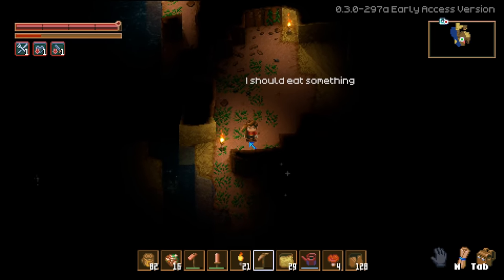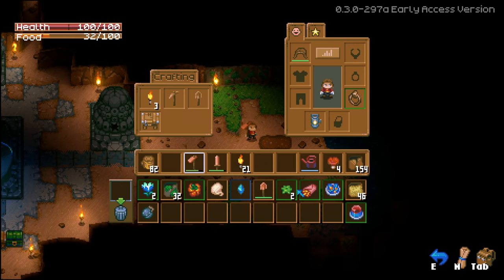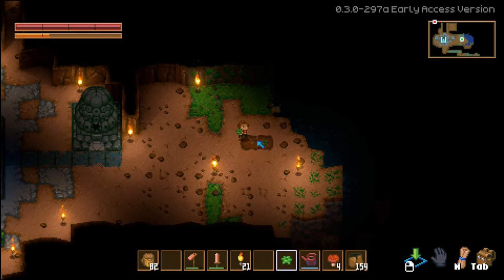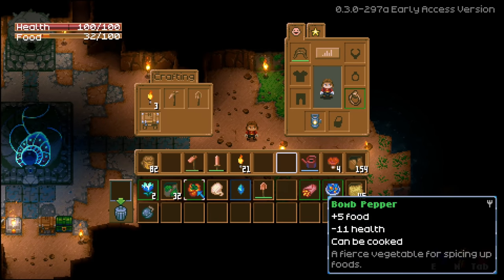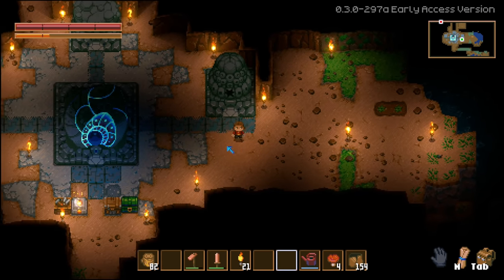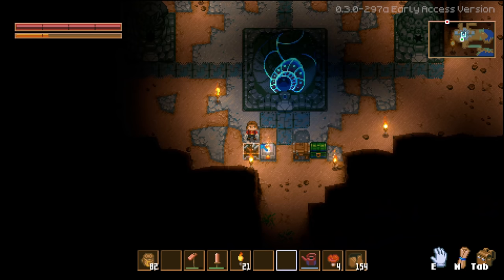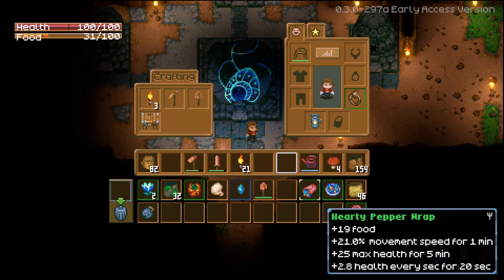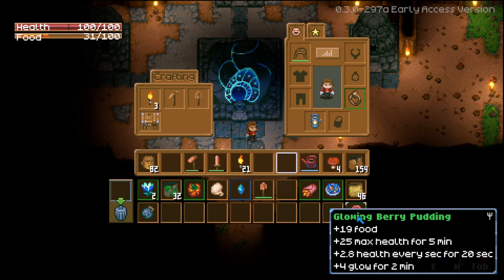Have you made anything in the cooking pot yet? Not in this one, but I have in the demo. If you combine stuff it makes for some really good food. I actually have some food still - hearty pepper wrap, a spicy tulip salad, a glowberry pudding.